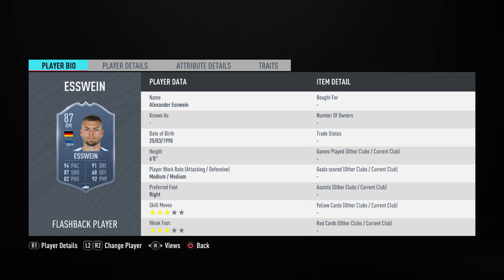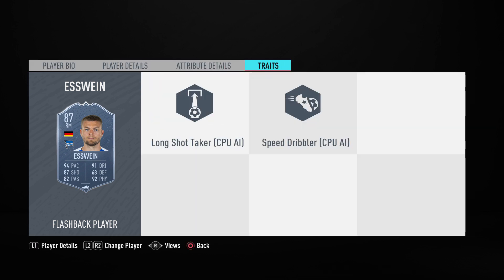EA shouldn't just give him like a 4-star — maybe a 3-star 5-star, it would have been worth it with a 5-star weak foot. But let's see his traits — basically not working for Fut Champs or rivals on his dribbles.